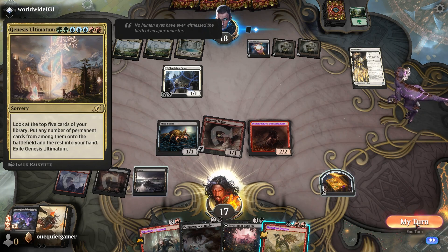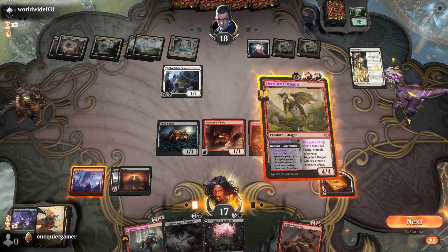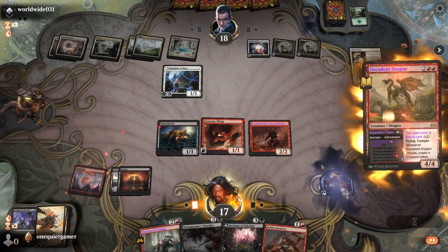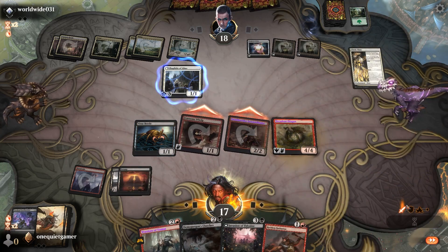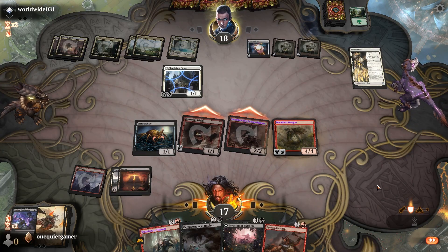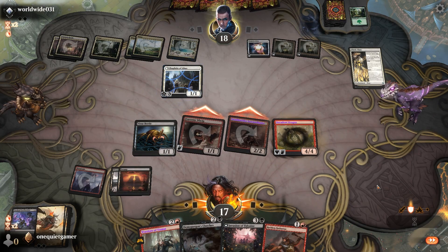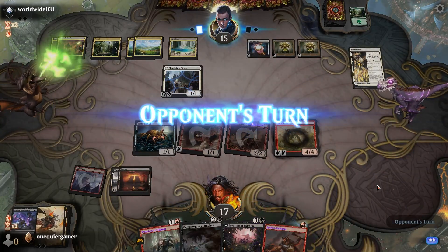Look at the top five cards - any number of permanents onto the battlefield and the rest in your hand. Well, that is a very expensive card so I can't complain. They couldn't do anything - any number of permanent cards. They're all just lands or removal spell type shit. They got kind of unlucky with that. I'm surprised I don't see people using that new Galta, considering how busted it is where you can just put everything onto the field. I didn't even get a chance to use it much myself.